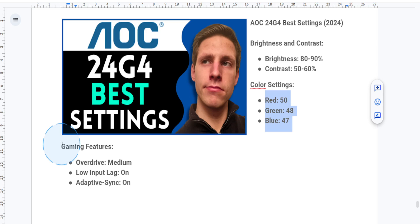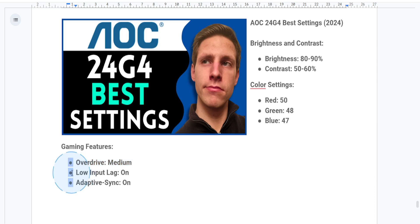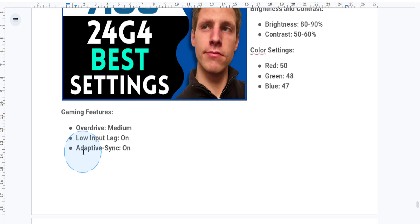Next, enable the gaming features. Head to the game settings tab and turn on the following: set overdrive to medium to reduce motion blur without introducing ghosting. Enable low input lag mode to give you faster response times. For adaptive sync, turn this on — if your GPU supports FreeSync or G-Sync, this gives you tear-free gaming.